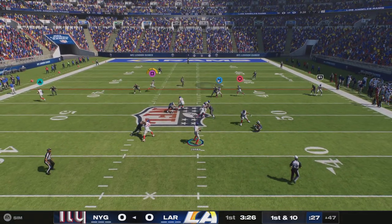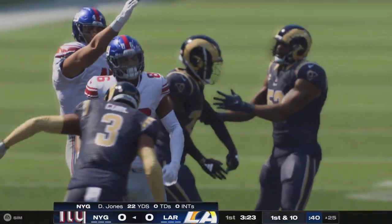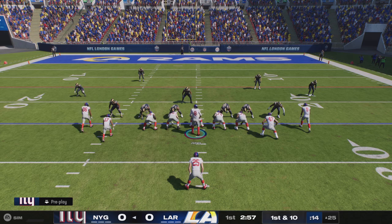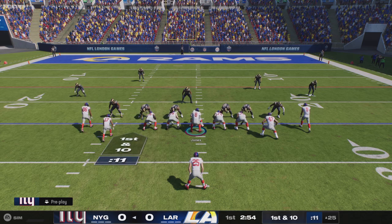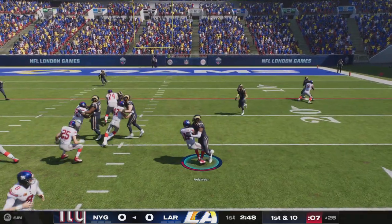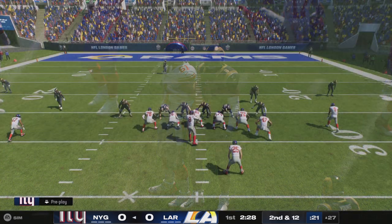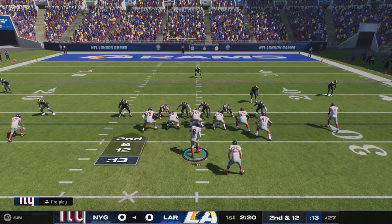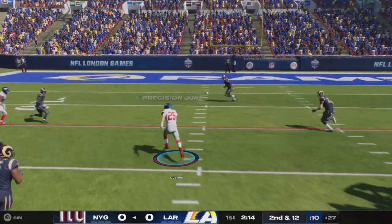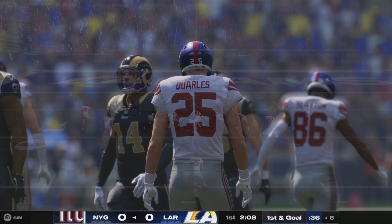Jones going now. Open target — Darius Slayton. They're able to work this to the 25 before it's all said and done. A good pick up there for 22. Robinson the motion man right, going to get it on the jet sweep, but that is well read defensively. He was looking to use his speed to get the edge, but they said no way. Now they contend with a second and 12 after the loss. The first carry here for the running back, and they've got it inside the 10 at the 8 — good for 19 and a first down.